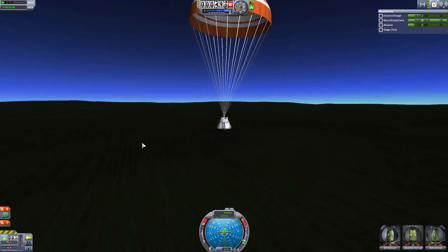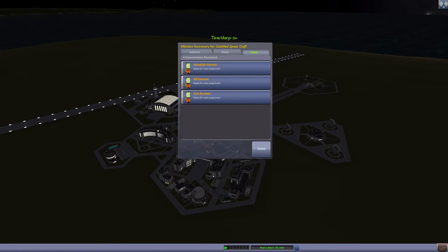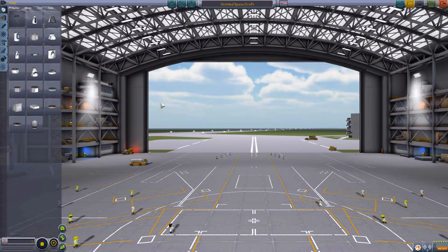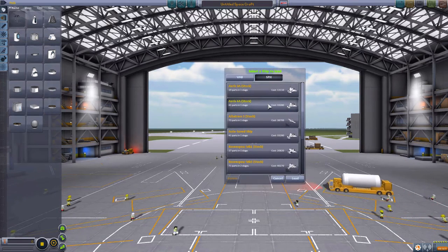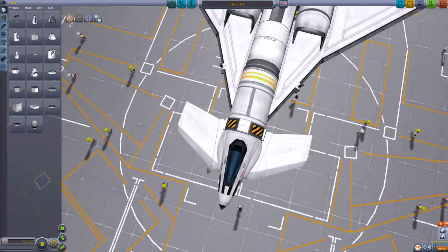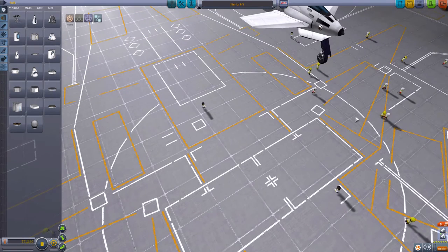Let's have a look at what else they've improved. They've changed a typo in the talking tutorial — convection minimum area typo corrected. They've also changed the model of the Mark 1 inline cockpit. It looks a bit better — quite good actually. It has a larger window; it didn't have a split window before. It looks a little more aerodynamic.